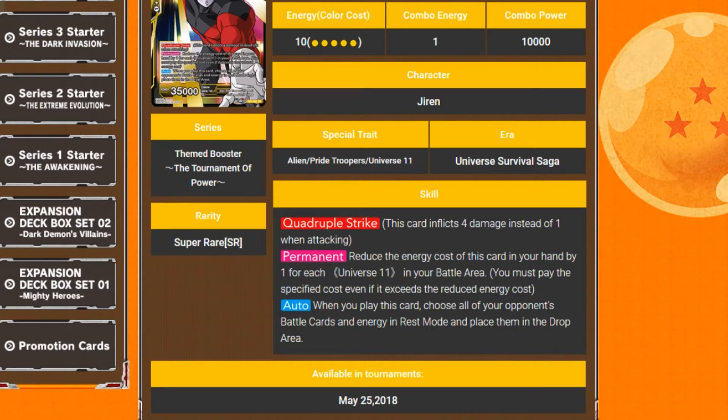Also, when you play this card, choose all of your opponent's battle cards and energy in rest mode and place them in the drop area. The thing is, because it says choose, you can't target things with barrier. But if your opponent's tapped out, they lose all their energy. If they had an aggressive turn and you survived, you can kill their battle cards.